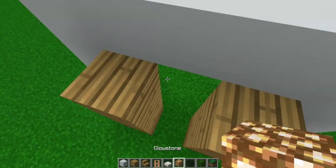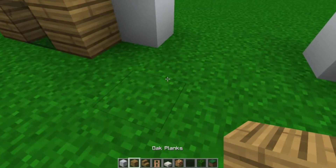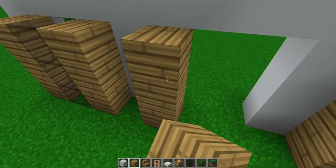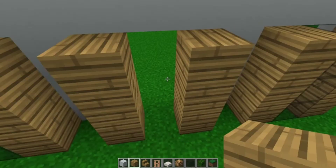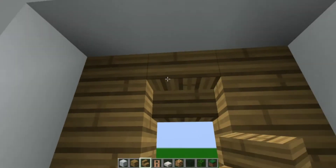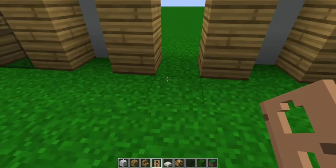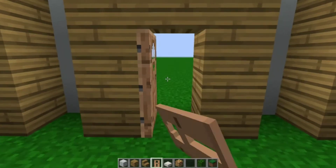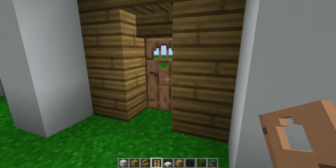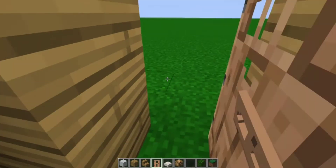We're just going to repeat the same thing on this side, and then this is where the door will be — you're going to go like this. But then you're going to go where the outside is, take the oak stairs and make it face down. Then come back where the inside is going to be and place a door. I recommend a jungle door just because it looks nice on modern houses. So that is for the depth — that's what the stairs are for.